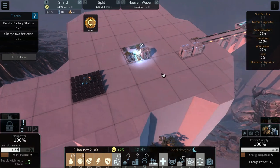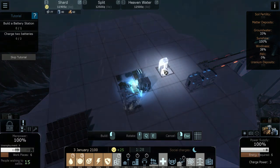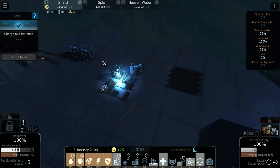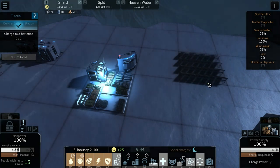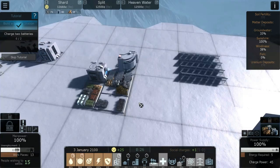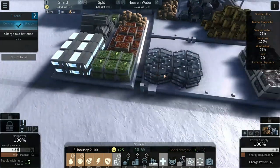Now it wants us to build a battery station to store the surplus. Go to the power tab and place a battery station close to everything. Normally I'd build two, but the tutorial only wants one. Now the battery station generates batteries which are stored until they're needed at night when there's no solar power. Look at the level of detail down here — it's insane, it's gorgeous.